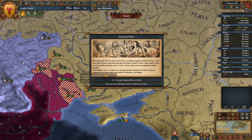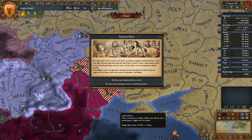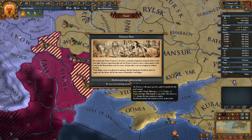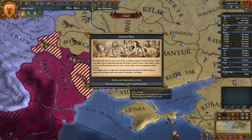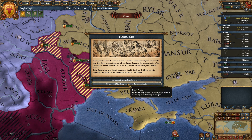Marital bliss. The prince consort is a constant companion and good advisor, and also representative of the crown to the Rosat House. Bulger seems very pleased to announce his family has decided to show its support for the throne and for the union. May this union bring benefits to us both. We must avoid indebting ourselves to the family. I'll take the prestige.